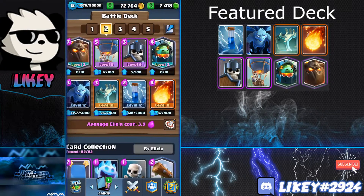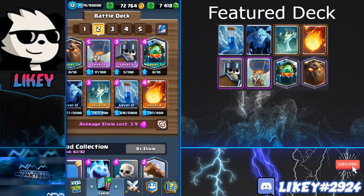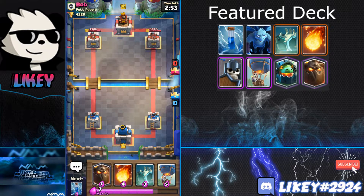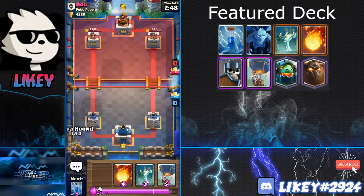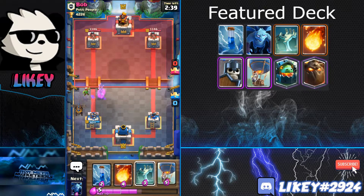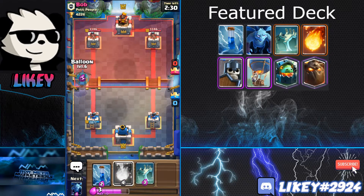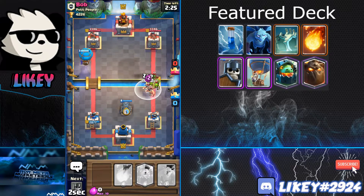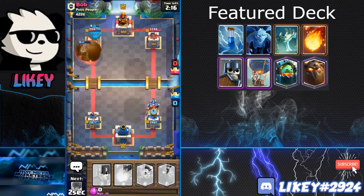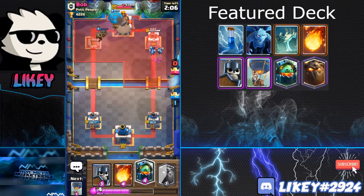Lava Hound is very strong in the challenge meta right now. I have a level 3 Lava Hound and haven't really pushed ladder this season — last season I got 4600 with Mortar. I'll do a few ladder battles. There's a lot of Hog on ladder and Lava Hound destroys that. First ladder match: I let the Spear Goblins chip since this is a beatdown deck, then go in with the Balloon. He rushes with E-Barbs and Gob Gang — heavy damage, but I basically took the tower and that trade worked out.